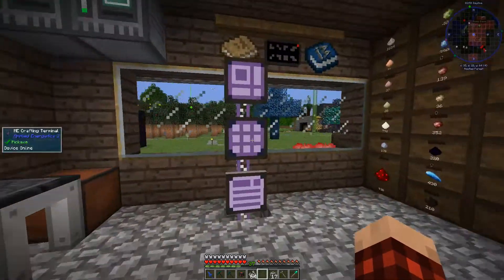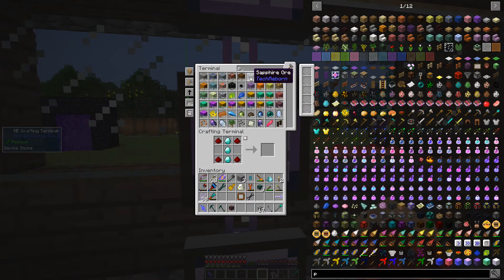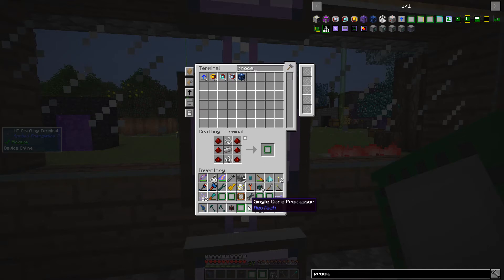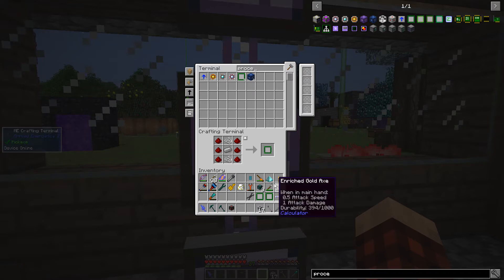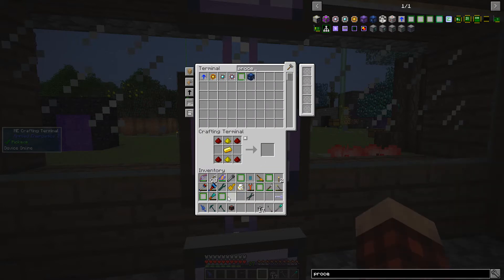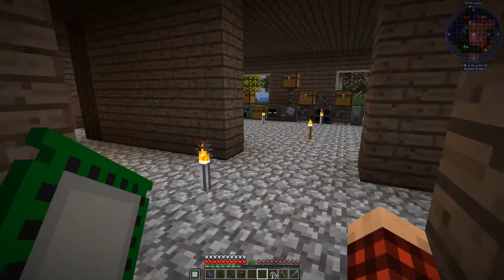We got a stack and a half of string — that should last us for a while. Let's do processor upgrades. Processor — we need to make some of these. Let me get rid of some stuff from our inventory. Six, seven, eight, nine, ten, eleven, twelve, thirteen, fourteen, fifteen, sixteen — there should be 16 of those. We need to set up a crafting recipe. Let's make eight of these.